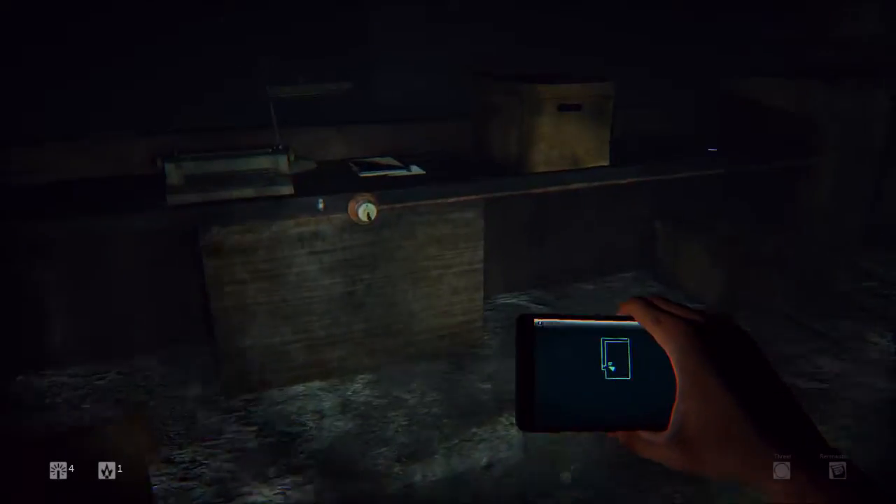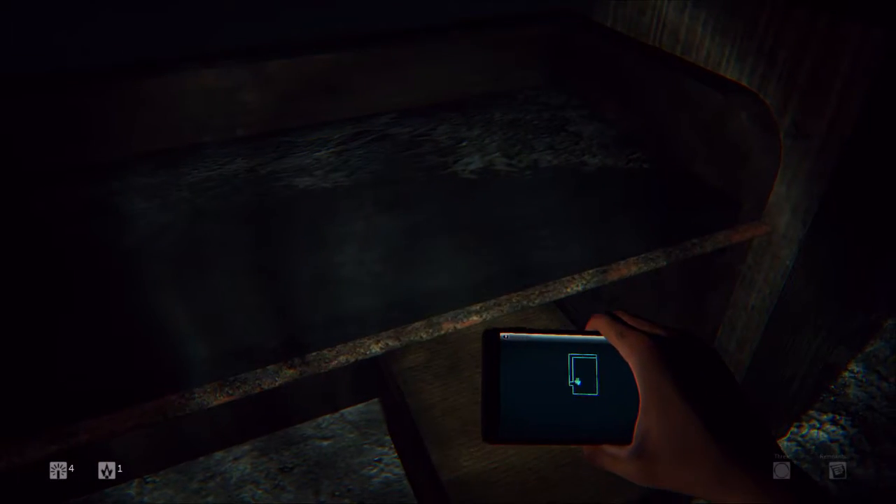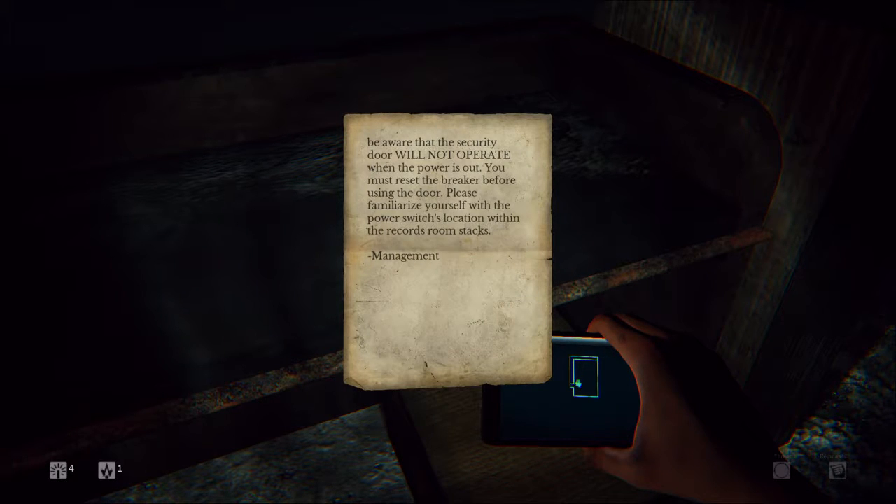Mid Island Hospital, attention all employees: last night at approximately 7 p.m. the fire alarm went off in this section of the facility. Due to the unfortunate timing, we were unable to transfer a critical patient to the emergency department, and he passed away in transit in the hallway behind the records room security door. To avoid this type of tragedy in the future, the hospital has decided that non-maintenance staff should be aware that the security door will not operate when the power is out. You must reset the breaker before using the door. The power switch's location is within the record room stacks.